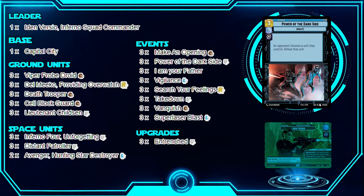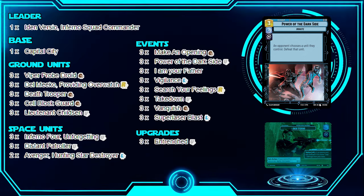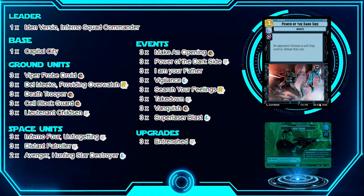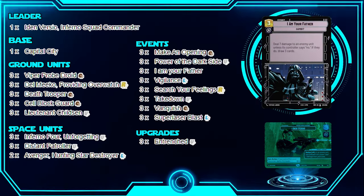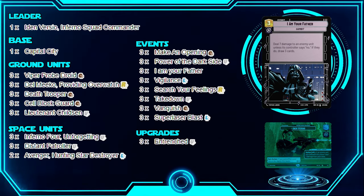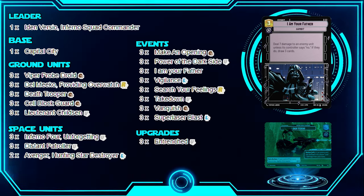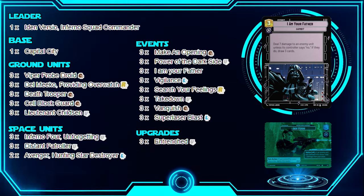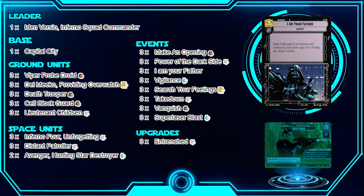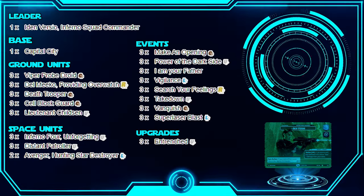Power of the Dark Side is very good — even if your opponent only has one unit or the leader unit, they have to choose between keeping their good units. It's a great Blue Villainy card, probably worth running at three copies. I Am Your Father is great too: either you take something out, or you draw three cards. In this deck, drawing three could be massive — getting removal or something you really need. The deck mainly needs it for draw power.